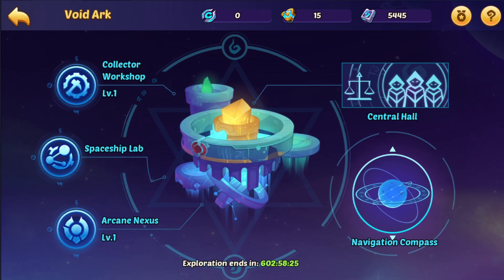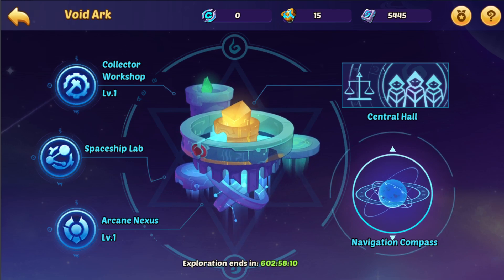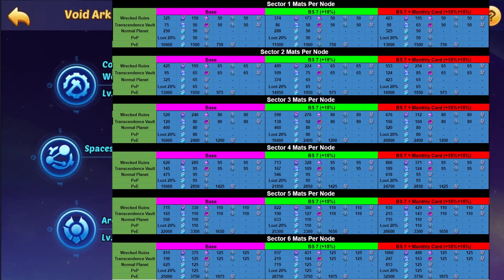So right now, if you haven't spent your resources yet, do not upgrade the collector workshop. Go into the navigation compass and go into the next sector. This table shows the mats you can get going into each sector. Keep in mind your mats are increased by 15% if you have completed Broken Spaces 7, which most people have, and another 15% if you have the monthly card - putting you in the red section which is a 30% boost from the base for your resources.